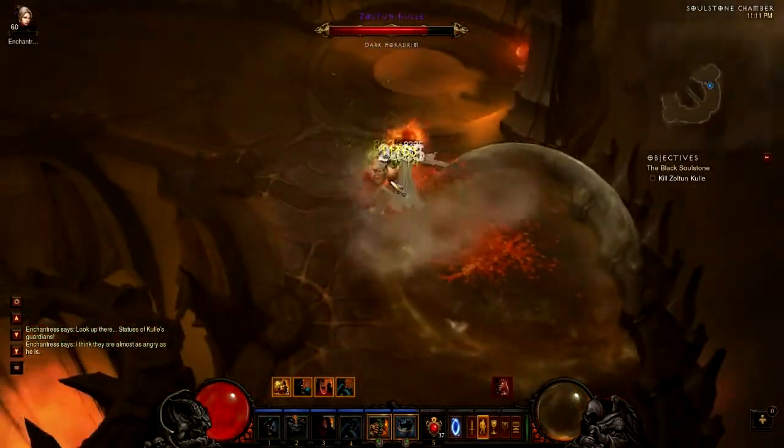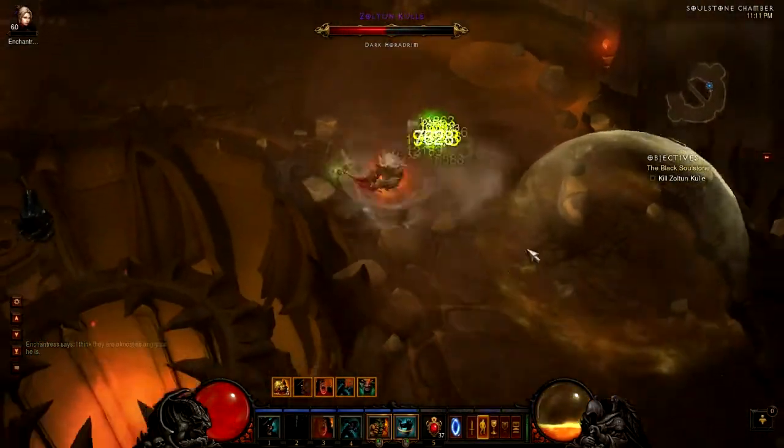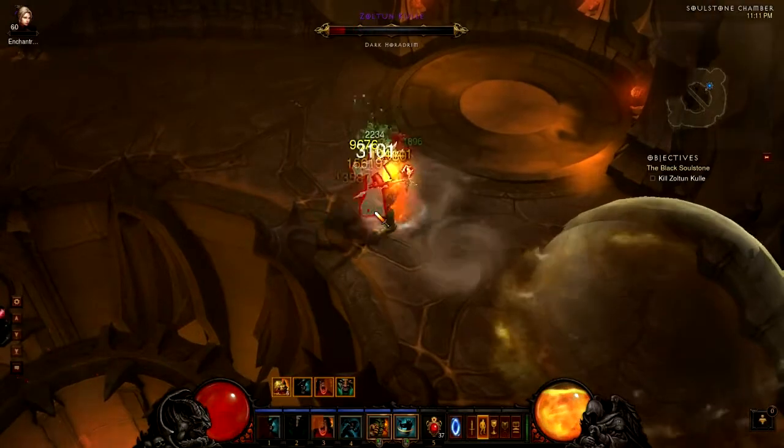So you can see here, after you get 5 stacks you go right in and kill Zolt and Kulle. Just keep doing the circles, do the square around them and just set up as many of the tornadoes as you can get. You can see how easy this is here guys.